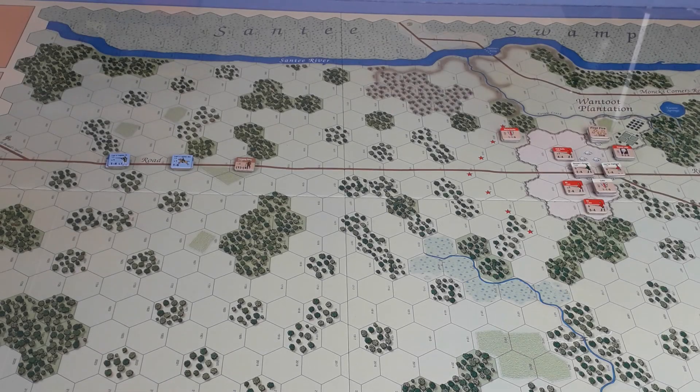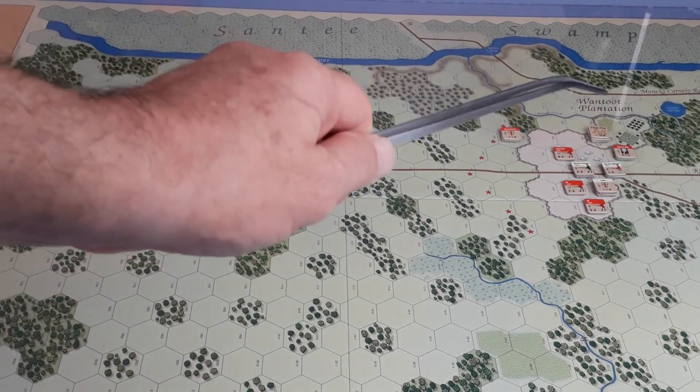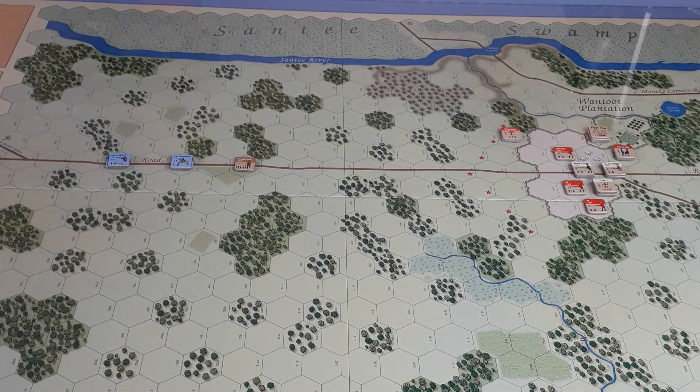Hello and welcome to part two of my playthrough of GMT's Tri-Pak Battles of the American Revolution, specifically Eutaw Springs. We left it where we had the Brits in their encampment, blissfully unaware that the Americans were trundling up the road, ready to engage the poor foraging party. The fate of the foraging party decides who gets the initiative in turn three.